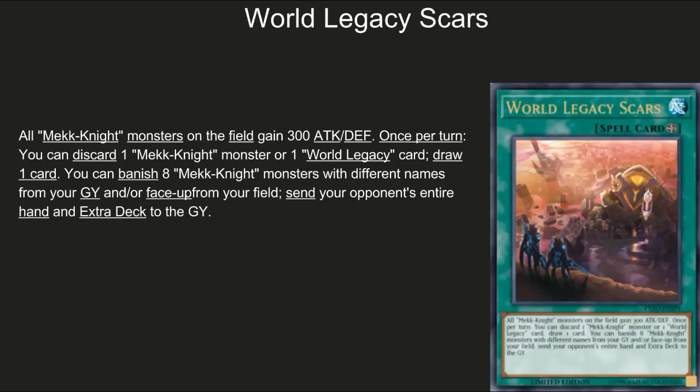Next up, World Legacy Scars — one of the hype cards. All Mech Knight monsters on the field gain 300 ATK and DEF. Once per turn you can send one Mech Knight monster or World Legacy card to draw one card. Anything that draws is good. You can also banish eight Mech Knight monsters of different names from your graveyard and/or field to send your opponent's entire hand to the graveyard. That part will probably never happen, but if it ever resolves it should be game over. This card is definitely solid — run at least two in the deck. It's hilarious to imagine that last effect going off at a YCS final.